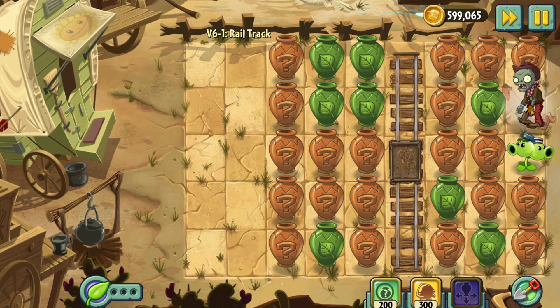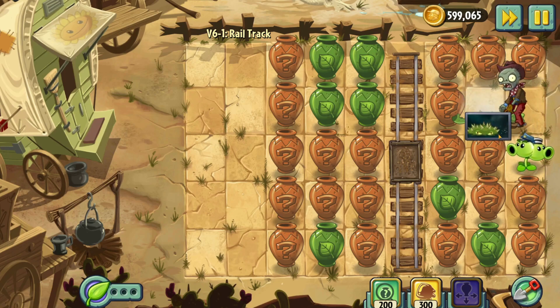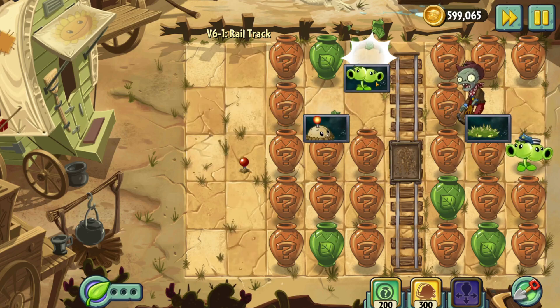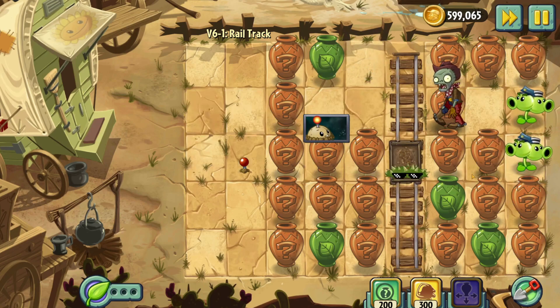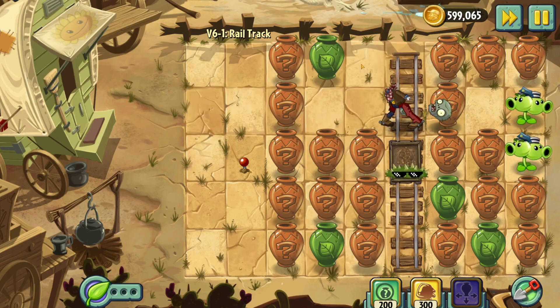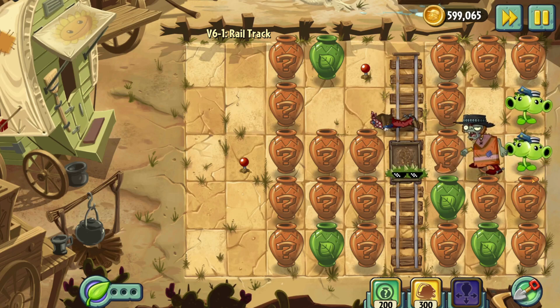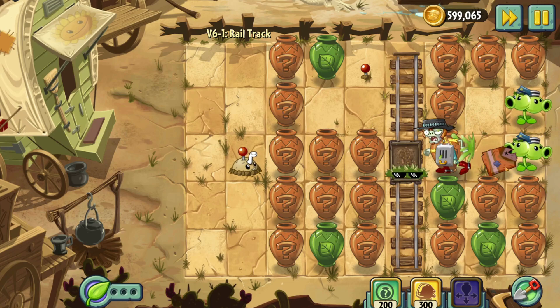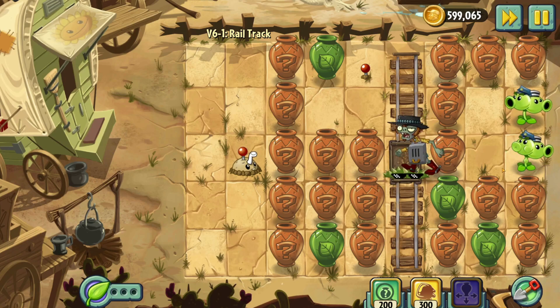Let's break this open, see what it is, and then I'll try and find something for him. I got a Split Pea — I'm gonna put the Spikeweed on the Minecart track, I think that makes the most sense. Maybe I should try and preserve this Spikeweed as much as possible.